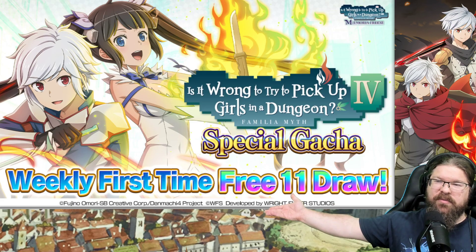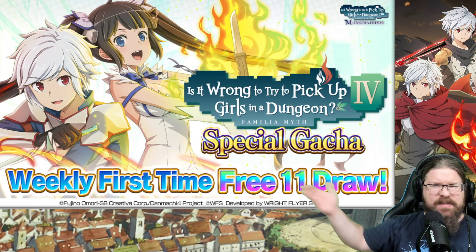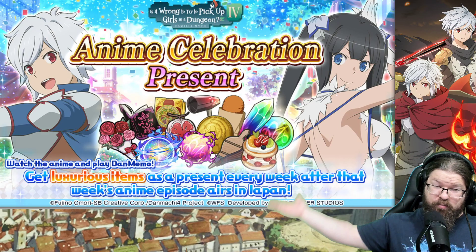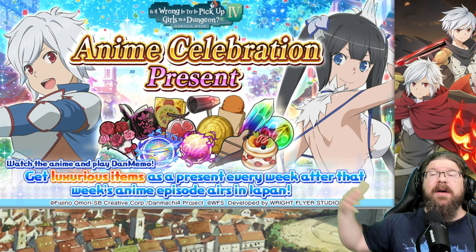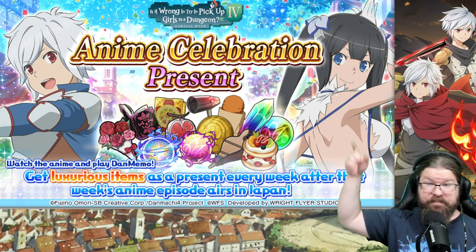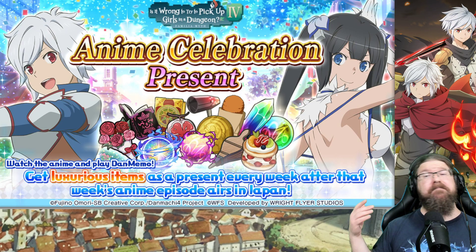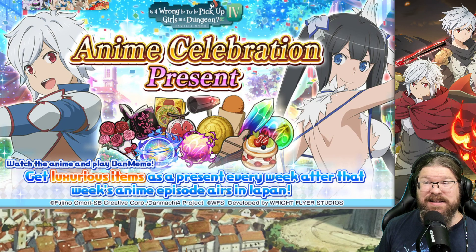We are continuing the free 11 draw for the anime units. Looks like there might be another thing coming — an anime celebration present. I'm not really 100% sure what that's about, but basically after the anime episode airs, we're going to get the gacha, the free 11 draw, and looks like we might get some more sweet presents. I'm hyped for that hero light. Got some hero fawn, looks like a little bit of Iris there. Some good stuff in this pack, so keep your eye on this. This is well worthwhile.